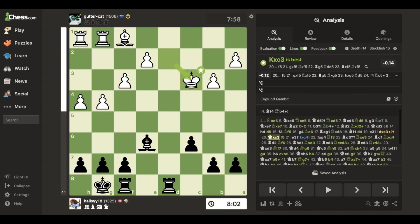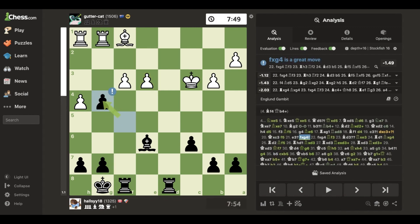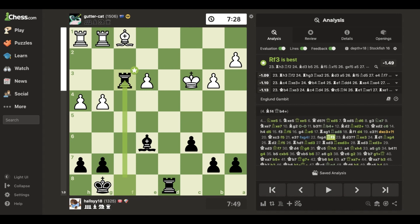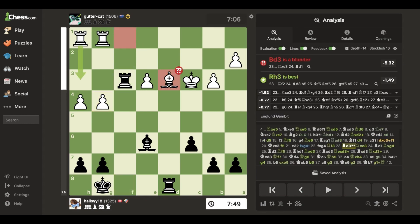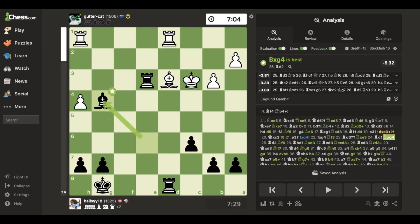They played that and I took, which is an inaccuracy, blundering my whole 0.1 advantage. They recapture; I look for more pawn trades. They make a mistake — here is when I take. I get my rook in, threatening this, threatening this, threatening this. They blunder, I take the pawn, remove the rook, take the other pawn — I'm at plus two.